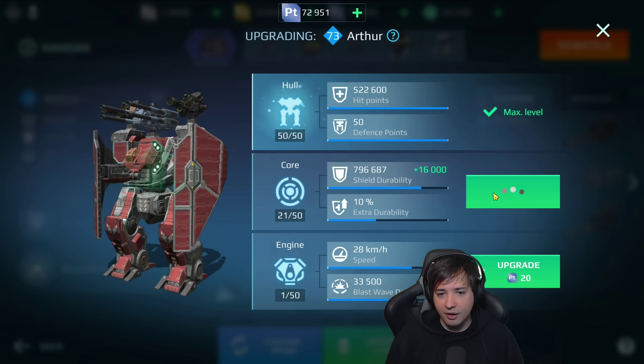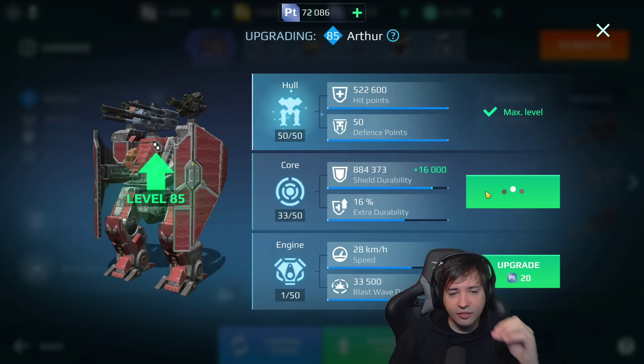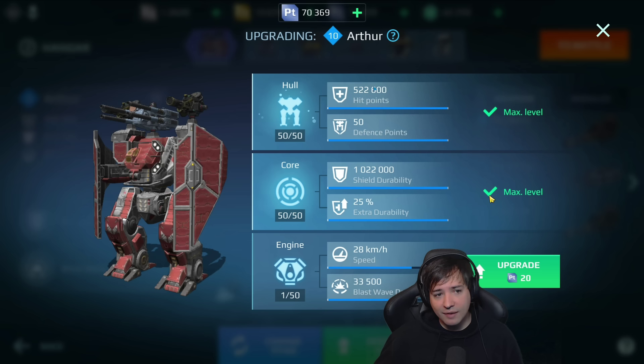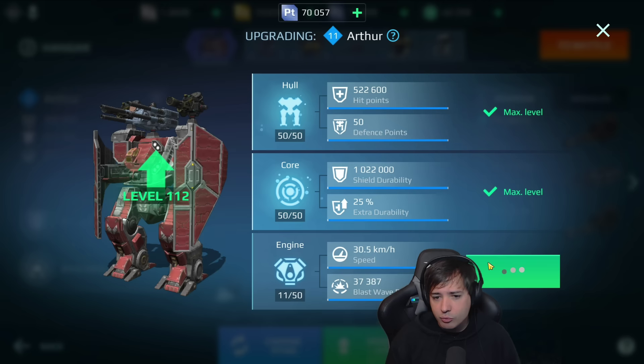Now we have 522,000 HP — a little less than the Ao Ming in bare HP, but it also has 50 defense points, same as the Ao Ming. The core increases shield durability on the physical shields and gives extra durability, which is percentage-based — so it's like resistance almost, except you see it right on your hit point bar. With 522,000 HP and then 25% extra, that means about 130,000 HP on top, running around with around 650,000 HP total.